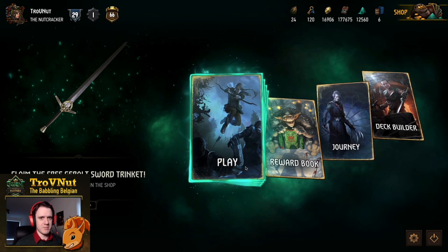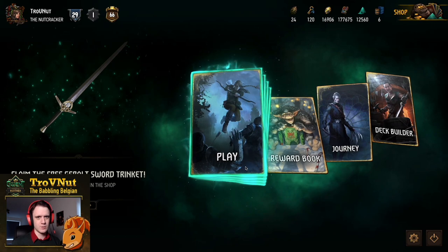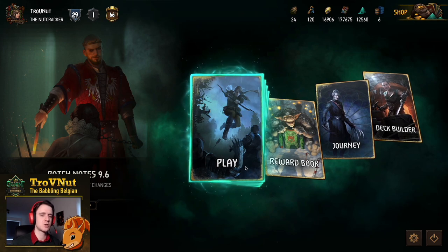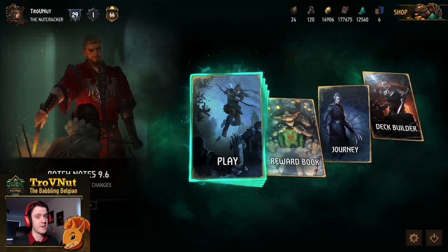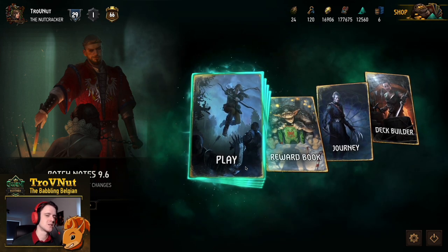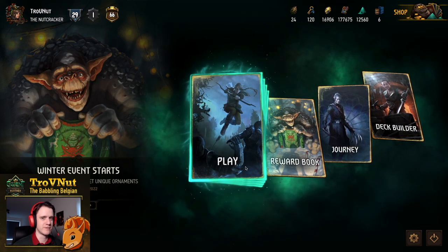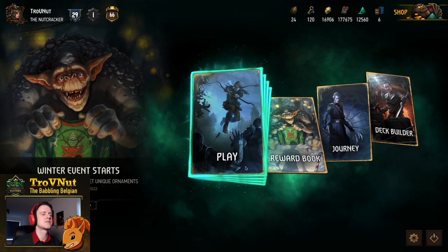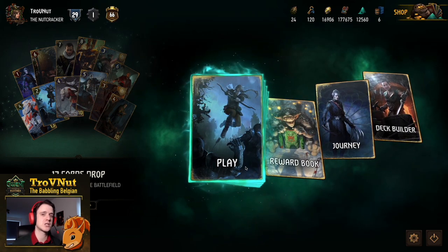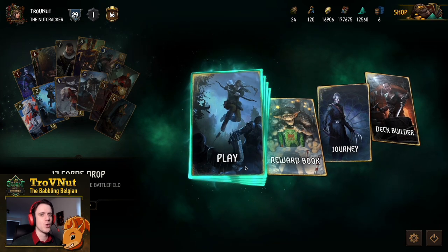Hey, what's up everybody, my name is Trovaneta and welcome back to Gwent Edge, the show where we talk about interesting decks to play around with. Today we're going to be taking a look at the two new Squirrel/Scoia'tael cards, namely Saskia Commander and Milva — Milva Sharpshooter. Both of them are really powerful cards and we're going to be mixing these two into a deck that also features a lot of hand boosting.